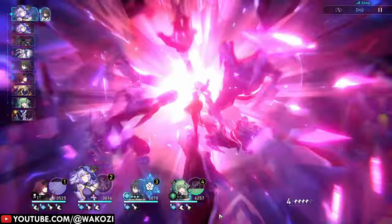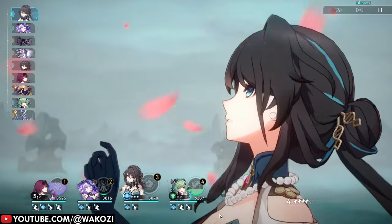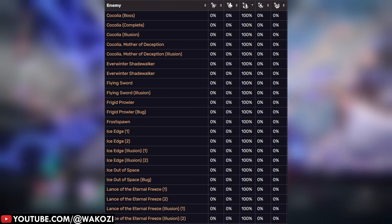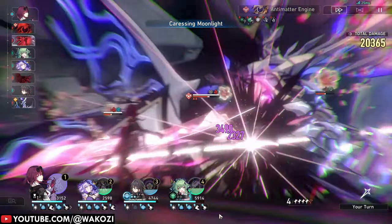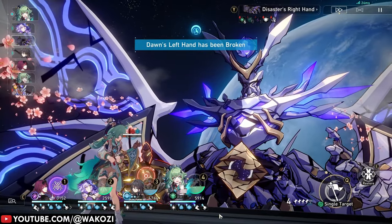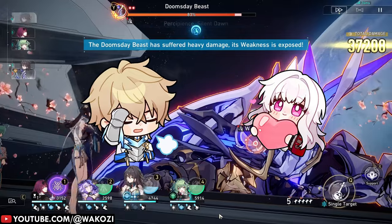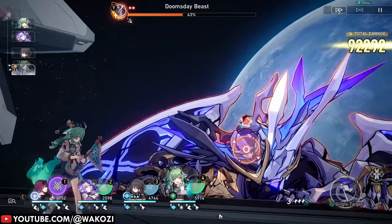There is also debuff resistance, which is not universal like effect resistance — it works on very specific elements. Cocolia is immune to freeze, flame spawns are immune to burning, and so on; they basically have 100% resistance for those specific debuffs. Interestingly, some enemies like Svarog and Gepard only have a 75% chance to resist freeze, so you can technically outscale that if you get enough effect hit rate.